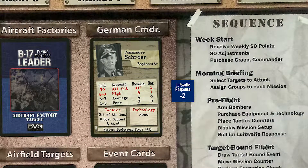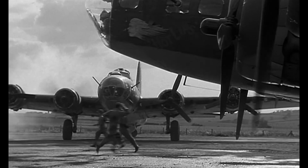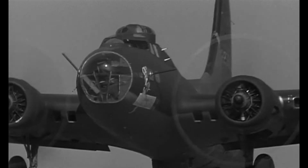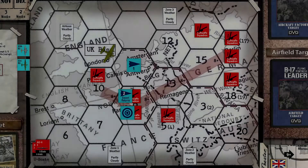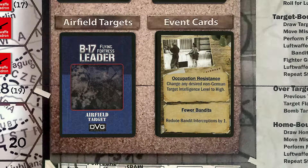We roll for the Luftwaffe response and the roll is a four, modified to a two — a poor response. At this response level only a maximum of two squadrons can attack the group. Hex-9 only has two squadrons, so they will both be attacking our flight. Our bombers form up over England and head for France. We draw a target-bound event card and draw occupation resistance. Since we are not playing with the optional intelligence rules, this does not apply and we ignore it.